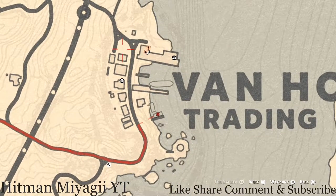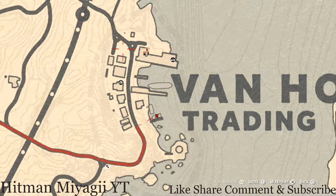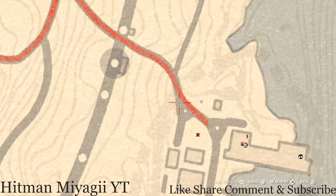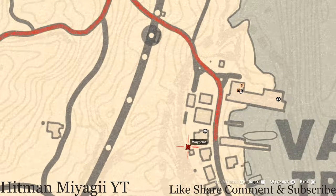There are a couple other things inside Van Horn. Right here at this location, pull out your metal detector and you'll dig up a metal hairpin — this is a family heirloom. There's also a tarot card inside this outhouse.